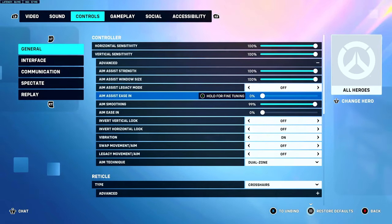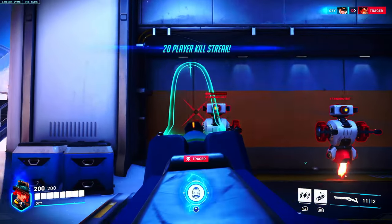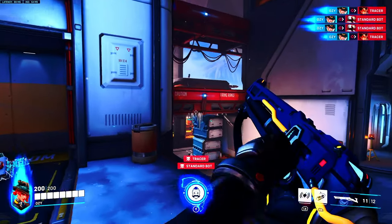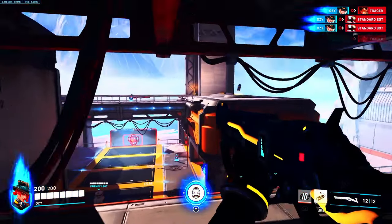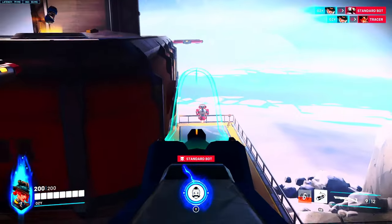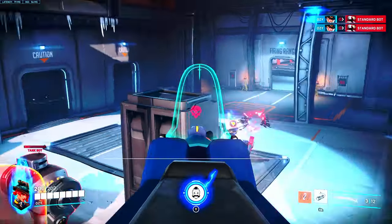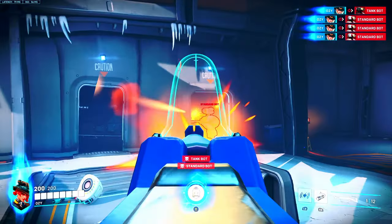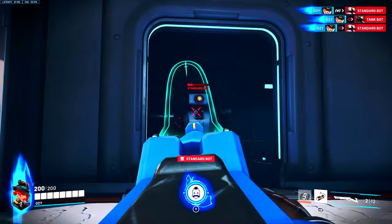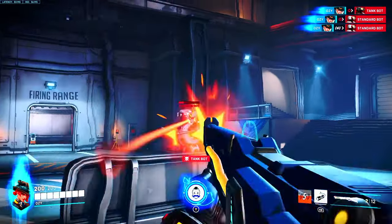And then there's this one — aim assist ease in at zero. This is for timing your shots if you're super precise and you don't like the drag. You don't like when there's four people in front of your screen and it drags from one person to the other — this is the setting you choose. This one has zero drag. The 50 ease in one isn't that bad, it's just my least favorite out of all of them — that's just preference.